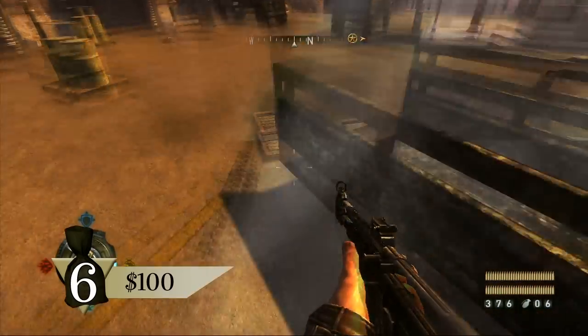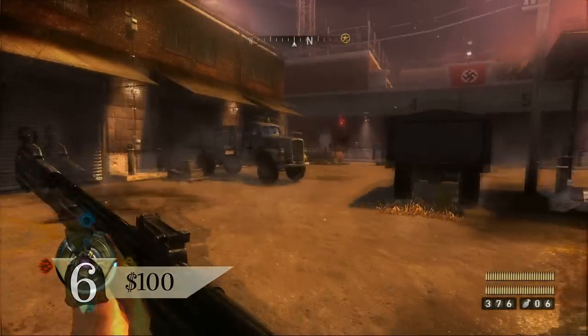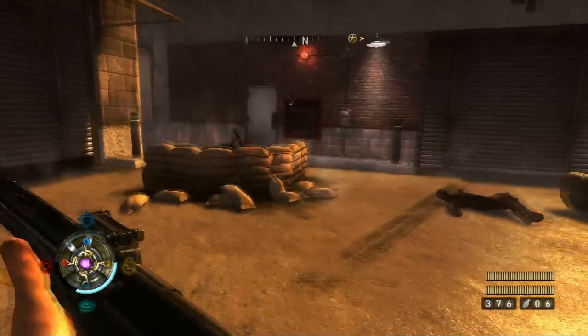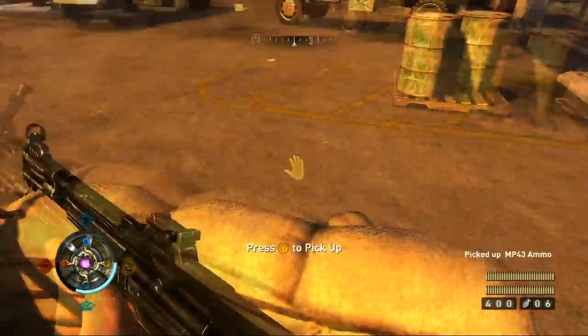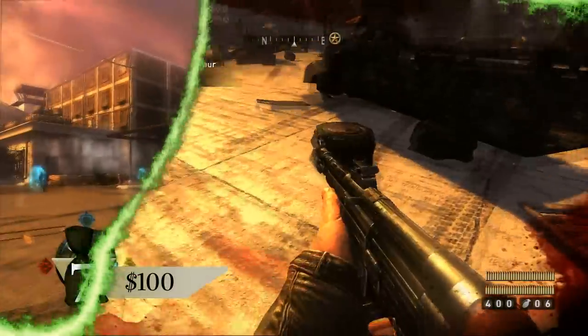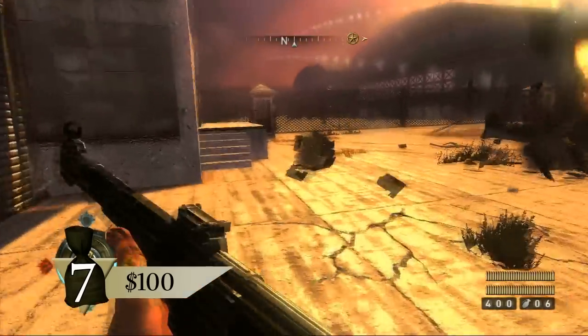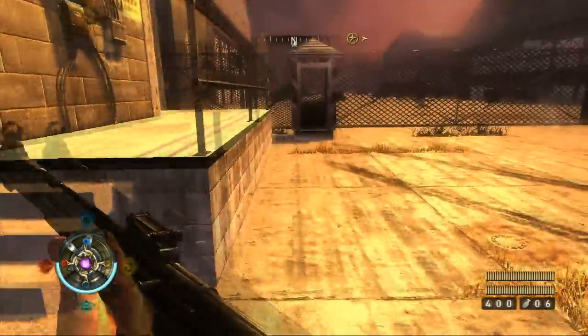Exit the office and hop down to the ground below. Run to the northwest to find some gold hidden behind the sandbags next to the machine gun. Sprint east down the airfield and then north past the steps. A bag of gold is on the ground near the guard booth.